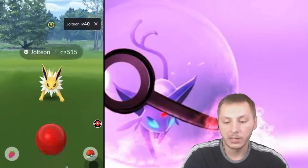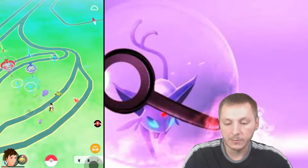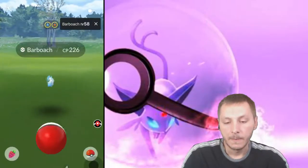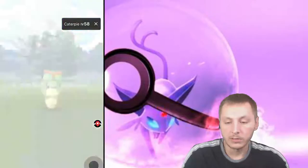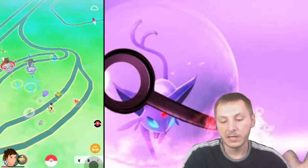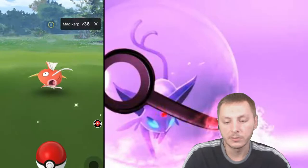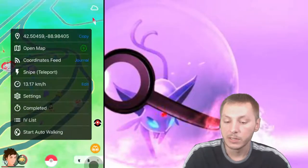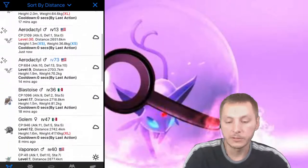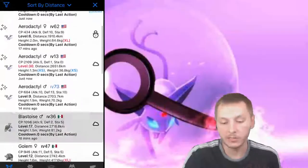We got the 515 Jolteon, a few nice spawns over here. I still need this one added as a shiny Pokémon to my Pokédex — I still need the shiny Caterpie too. Just because I'm a spoofer don't mean I get all the Pokémon; it's hard to get the shiny Pokémon. I don't blame you legit players because it is hard to get these shinies. You guys saw that the Venusaur just despawned.